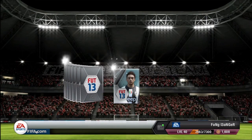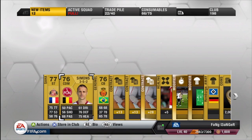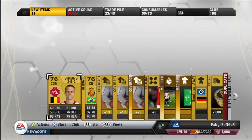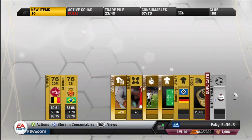Opening it right now — please be messy. No, I got Saha. Let's take a look at that. Saha is all right, that's an okay player. I'm going to go ahead and send him to my trade pile, but that is not an amazing pack whatsoever. I don't really care about most of these players.